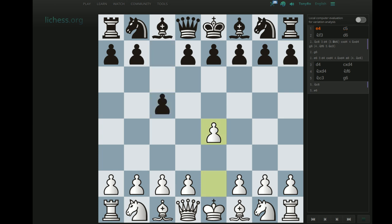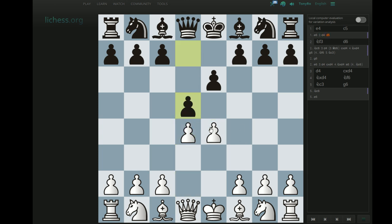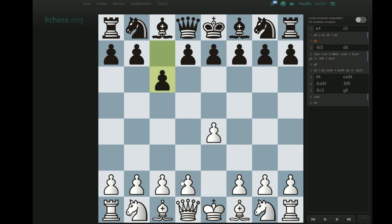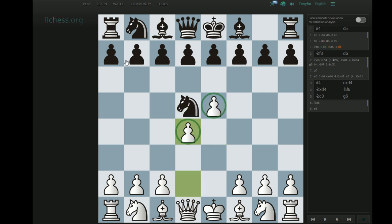Against most — and I'm going to get a bunch of hate comments about this — against most maybe second-tier defenses like the French defense, white's allowed to set up his optimal pawn duo in the center. Black can test it, but white can grab more space. Same against the Caro-Kann, or even the Alekhine's defense — white gets to grab more space in the center, set up the pawn duo, and black has to work a little bit harder to fight against the center.